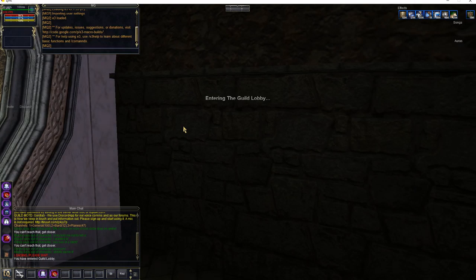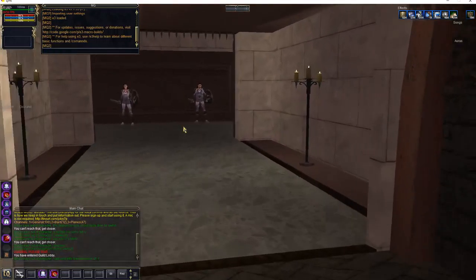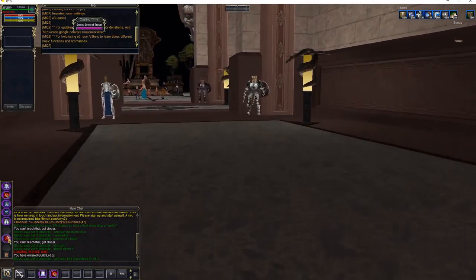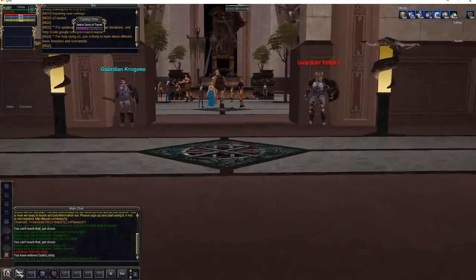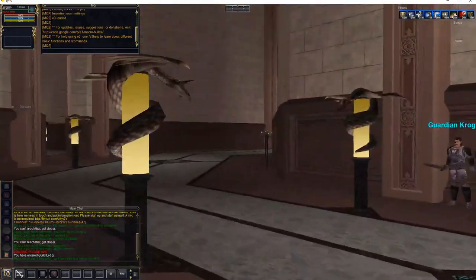So we're going to go to the Guild Lobby. This is where most people hang out. This is generally where you bind. You run down this hallway, go around this corner and try desperately not to get stuck on said corner, and you come out to the main area here. I'm going to start by doing the side rooms then I'll cover the center.